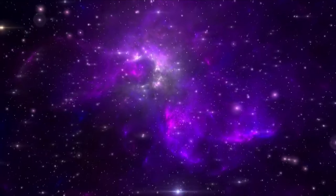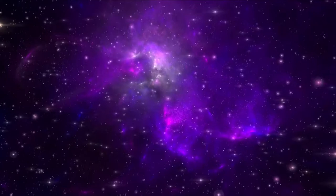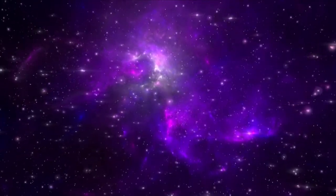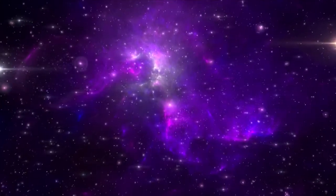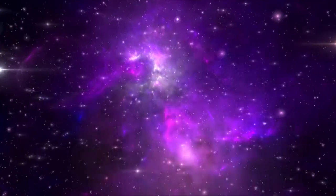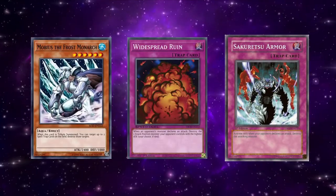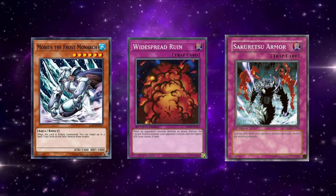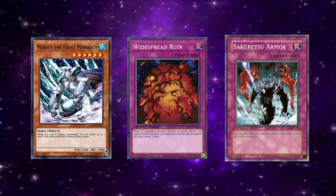The beginning of 2006 served as a continuation of the October 2005 format, with the top decks still centering around mostly the same staple cards and with Chaos Warrior Toolbox decks staying on top of the meta. One of the big changes was the trend towards heavier and heavier trap lineups. While certain decks, most notably Monarchs, had been maxing out on Sakuretsu Armor and running Widespread Ruins since late 2005, the tournaments in early 2006 began to see this trend spread out to the larger pool of decks.